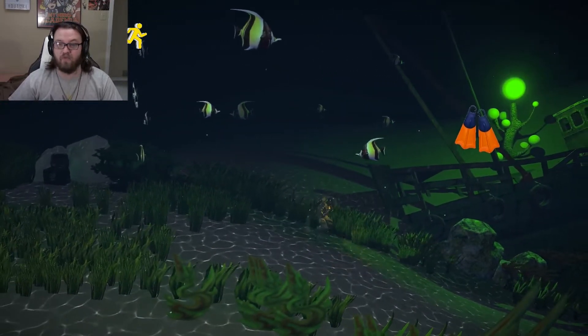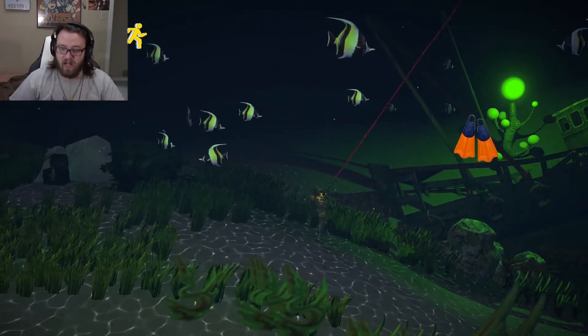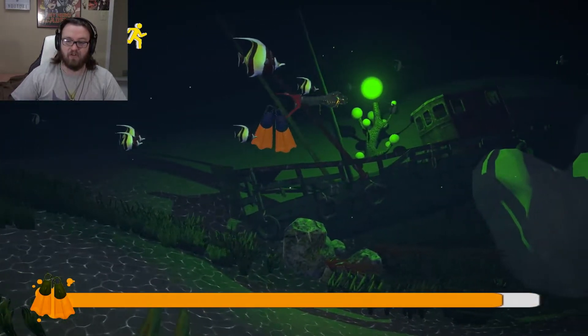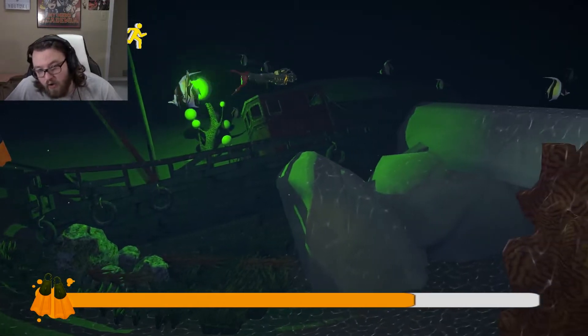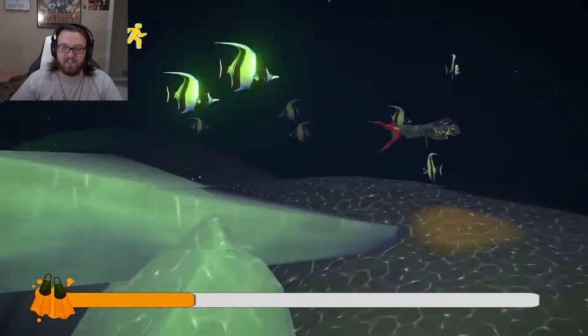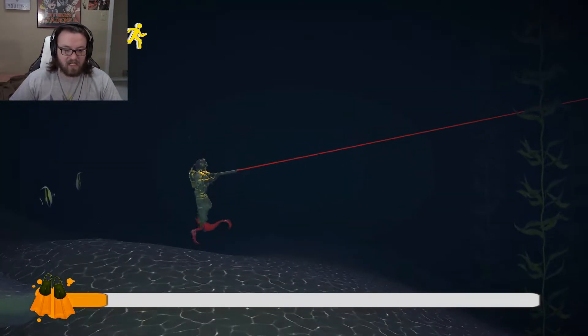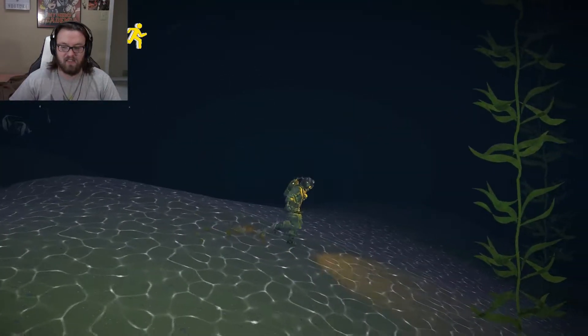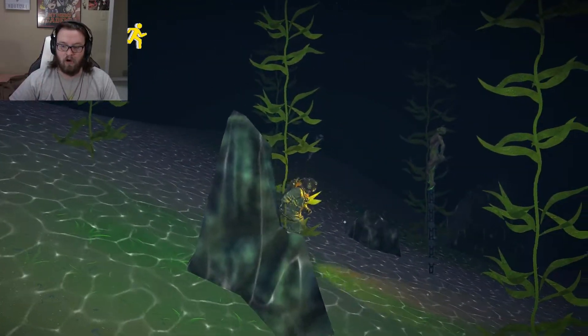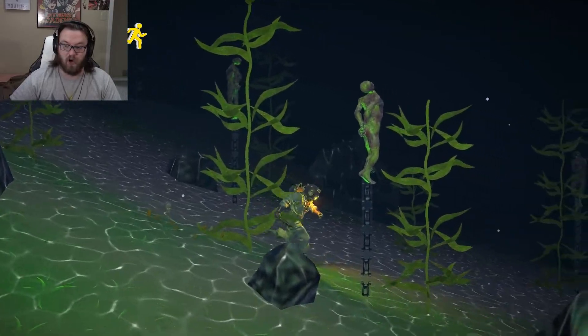Right mouse button to aim - what I was trying to say before, so I can actually say it properly. Right mouse button to aim, left mouse button to fire. Do I need to fire right now? No. Probably soon. I'm probably going to have to shoot something very soon. Oh, and I can actually aim while doing that too. I love that. I don't love this.